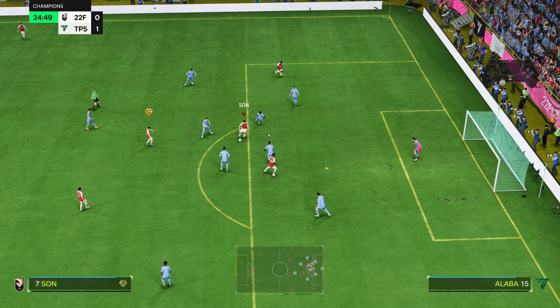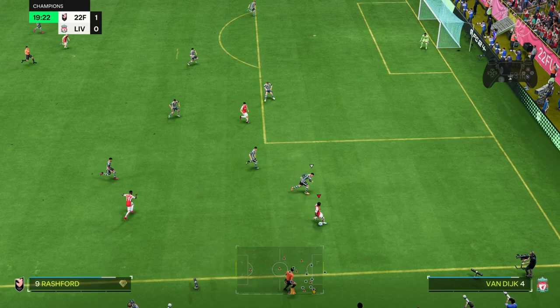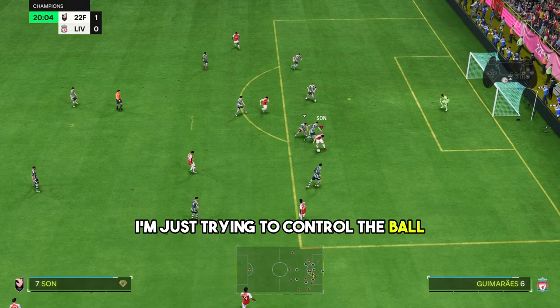Look at the way I move in the penalty area and the result. Be careful where you give the ball to the person who receives it. Stay away from playing by rote. In this position, I'm just trying to control the ball by taking it to places my opponent isn't expecting.